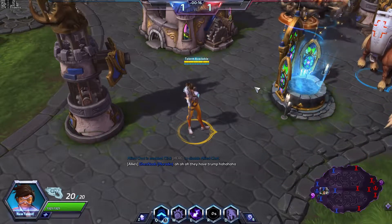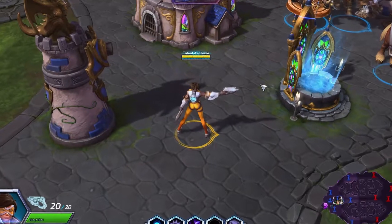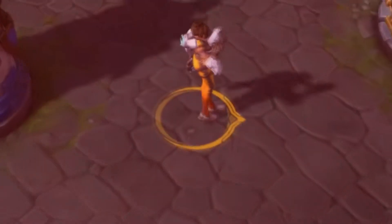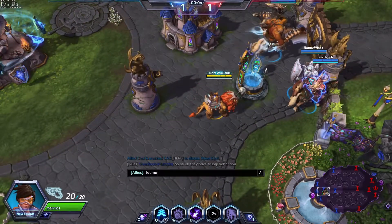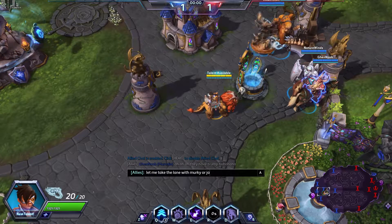It looks like the other team has Trump on their team. So my first build... that pose! Anyway, she sits in a little line. All right, so the enemy team has Murky and Jaina, so I want to go against them, so I'll let them know that.